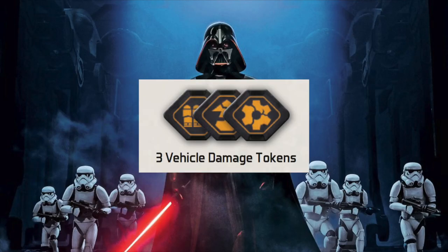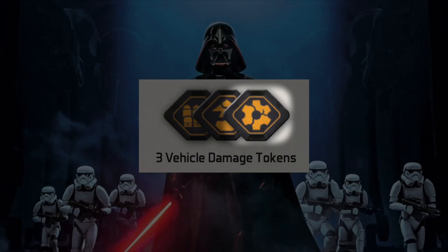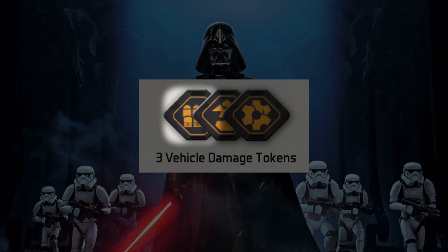Here we've got vehicle damage tokens. When a vehicle becomes damaged, it can suffer a permanent effect. With the basic damage token, when it activates you roll a white defense dice — on a blank result, it loses one of its actions during the turn. You can get a disabled token — if your unit is disabled, it cannot reverse, and any time it moves it has to take two actions to move. You can also have a weapon destroyed token — if you have that, those weapons are destroyed and can no longer be used.